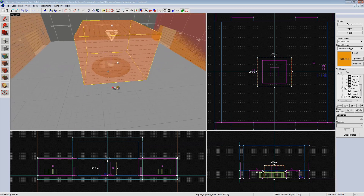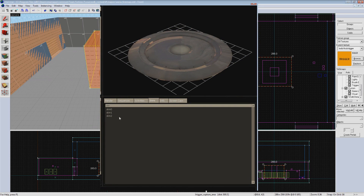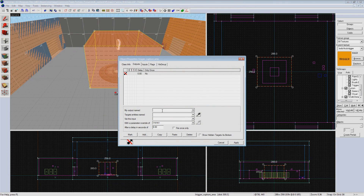Now move to the outputs tab. We want to set it so when the point is captured, the capture point prop changes team colors. This is handled by skins on the prop — neutral, red, and blue. Add a new output: the output will be OnCapTeam1, which is the red team. Set it to target our capture point prop cp_arena_prop. The input will be Skin with a parameter override of 1, which is skin 1. Copy and paste this output, change it to OnCapTeam2 and the parameter override to 2.